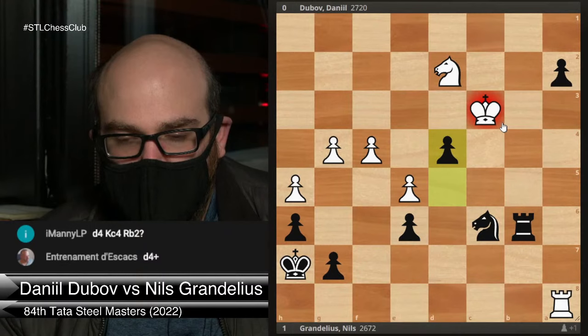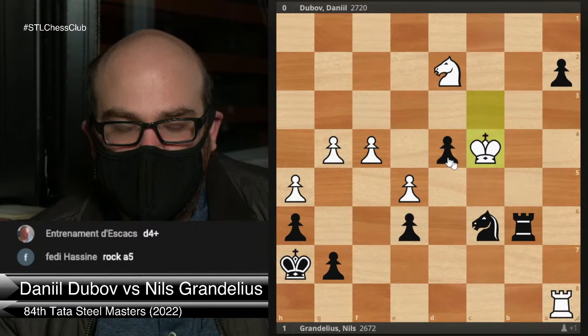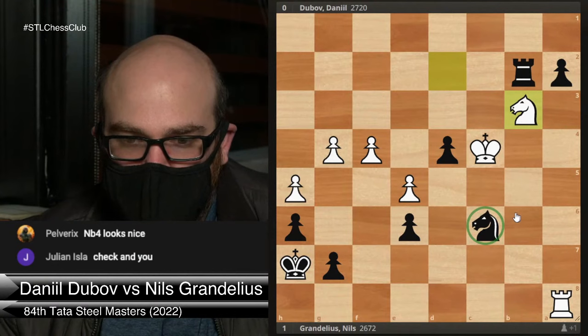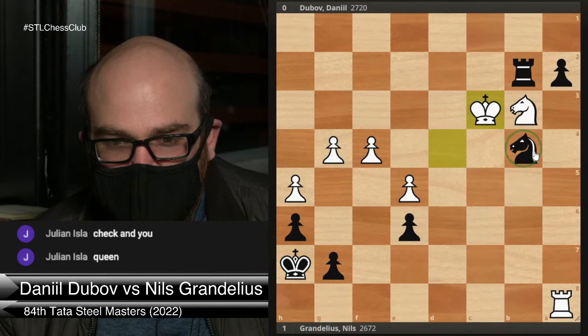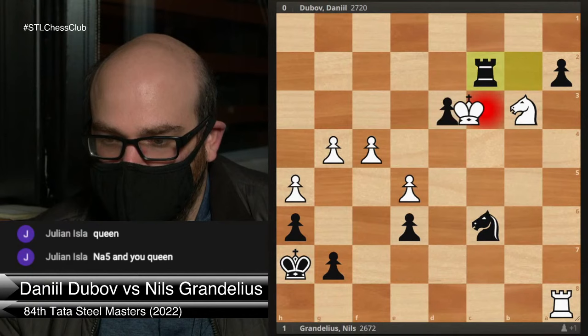A move like d4 check is tempting but not sure it does much. Even king c4 — the main issue is your pieces are not so easy to improve here. You can play rook b2, knight b3. It looks a little fragile for White, but this knight on c6 is what I'm eyeing — that knight's really terrible. If you try to play d3, I can play king c3. You have rook c2 check, knight b4 check. Rook b2 is probably a bad move, but maybe not super simple here.